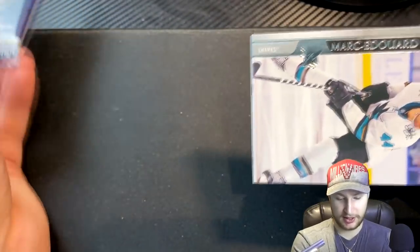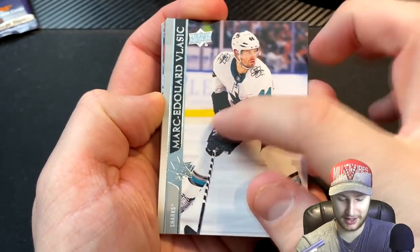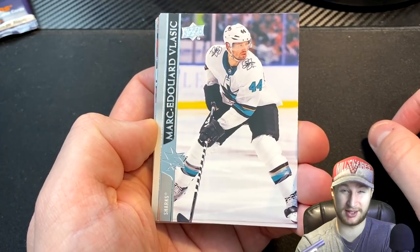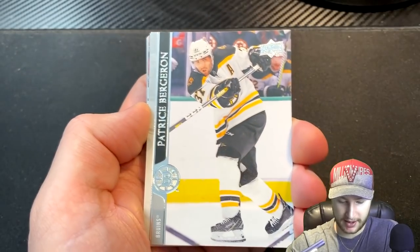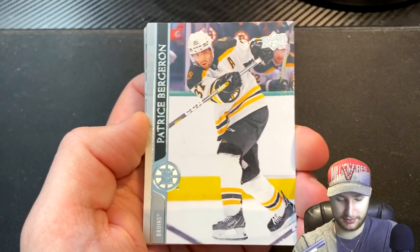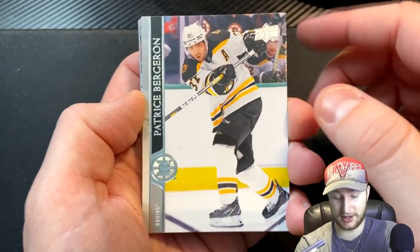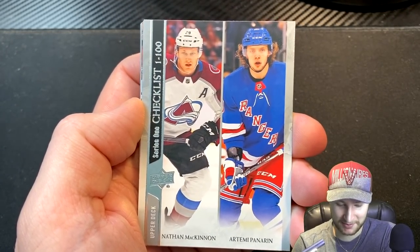Our final pack - so far it's looking like we're going to have a duster of a second goaltender, but we've got Marc-Edouard Vlasic, another defenseman for this team. Next up we have ourselves a Patrice Bergeron. Mitch is going to be a big fan of this - lots of Boston players coming in. We got Bergeron, we got Pasta, we got Carlo, we got John Moore. I know Patrice and Pasta sure are still there. And then we get ourselves a checklist Panarin and McKinnon.